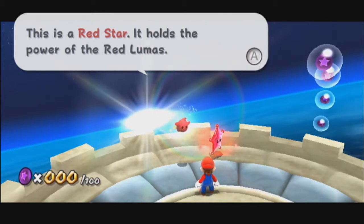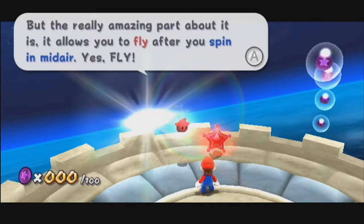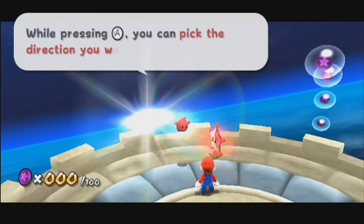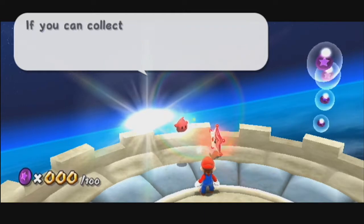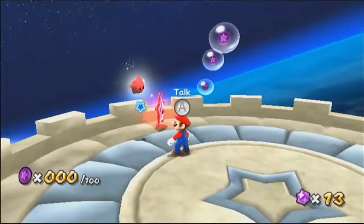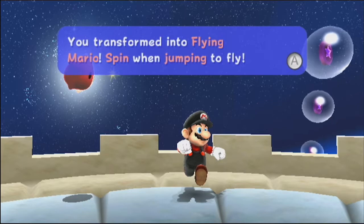This is a red star. It holds the power of the red Lumas. The really amazing part about it is it allows you to fly after you spin in midair. Fly! While pressing A, you can pick the direction you want to fly with the joystick. If you collect 100 purple coins, I'll let you use my power somewhere else. Let's collect the last power we've yet to see — the Flying Mario, as it's described.